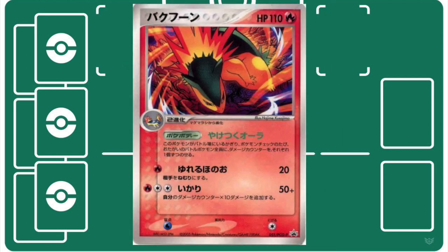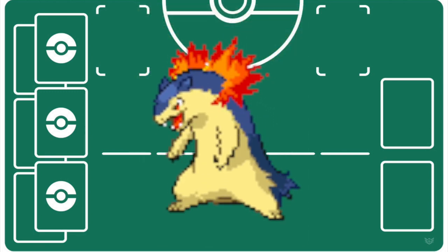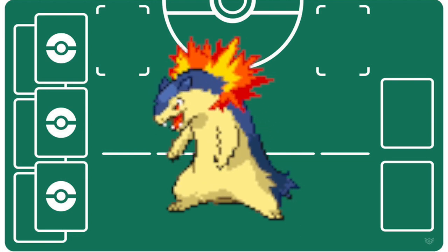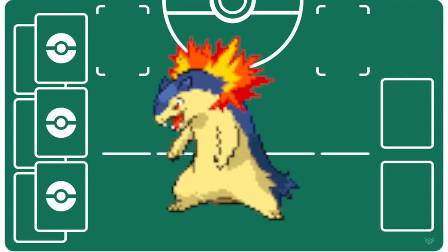And that's all the Typhlosion cards we have so far. Let me know in the comments if I misrepresented any of these cards, if you had more success with them than I reported, or if I missed one — like this Nintendo Black Star Promo Typhlosion, which was an alternate artwork reprint of the Unseen Forces Typhlosion. A Feraligatr TCG history video is coming to the channel soon. Let me know what other videos you'd like to see, and until next time, bye!